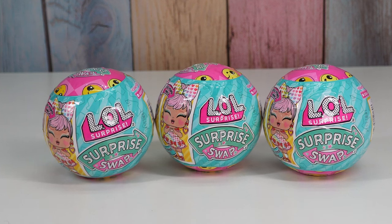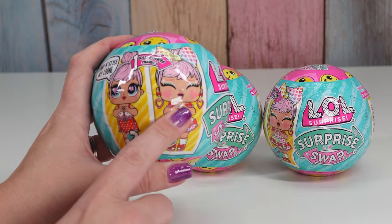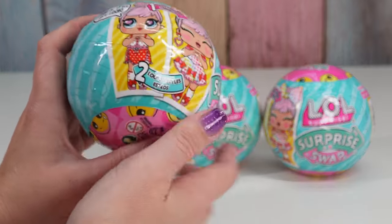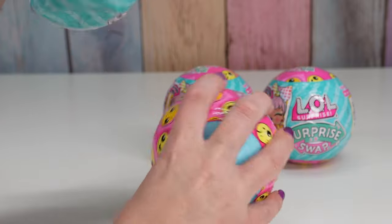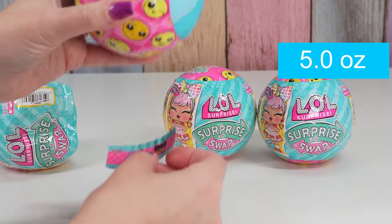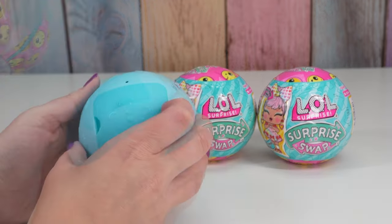Hello friends, welcome to Tally's Tricks! Today I'm gonna check out LOL Surprise Surprise Swap. I found these at Target and I weighed them so I could get different ones. We get a doll that has two outfits and two faces and you can swap them out. I don't know how many there are to collect. I love the sticker clues! This one weighs five ounces and our clue is 'mix and match' — that's cute!